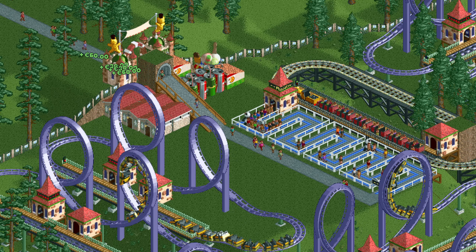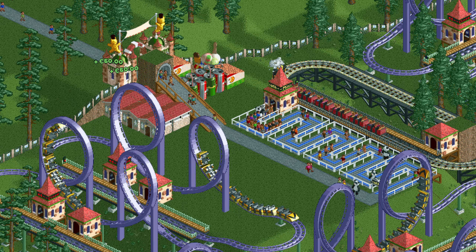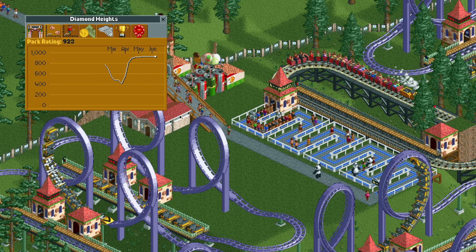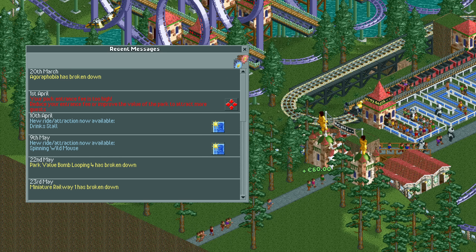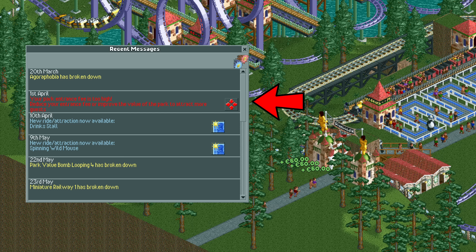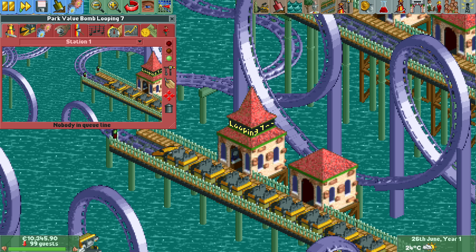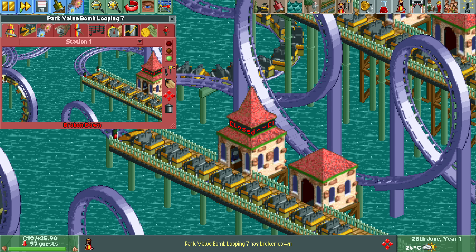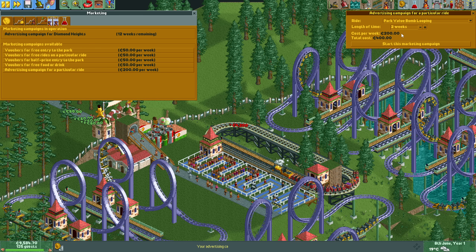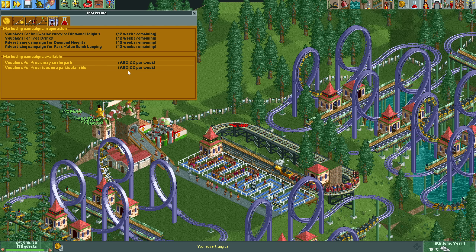At the start of June the natural guest generation has kicked into full gear along with the guest generation from advertisements. With all the unhappy guests from the start disposed of, the park rating has recovered nicely. Early on the entrance price was also way too high, but opening the first few park value bombs solved that problem too. It does mean we will need to replace them when they break down, but that shouldn't happen too often. A week later the advertisements run out, and since we can now advertise for one of our park value bombs we no longer need Agoraphobia and Claustrophobia.